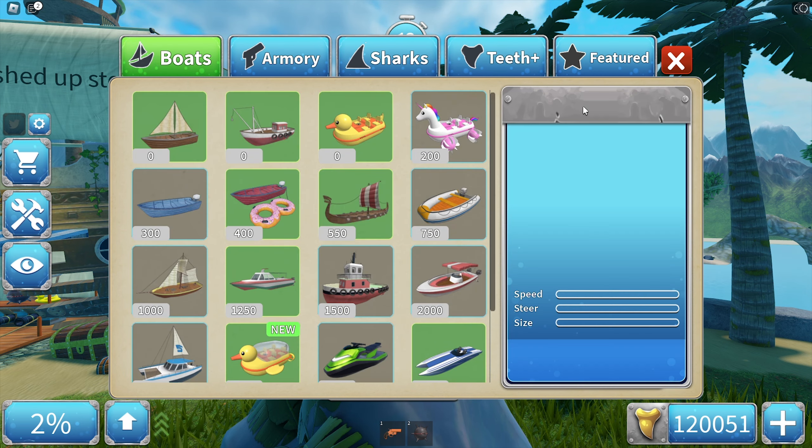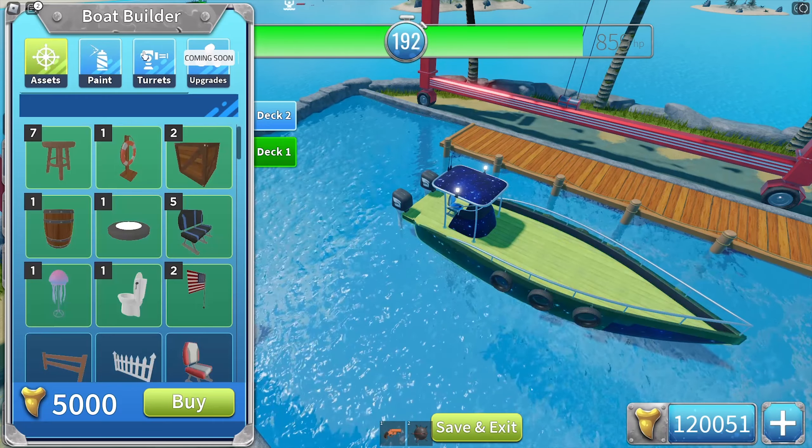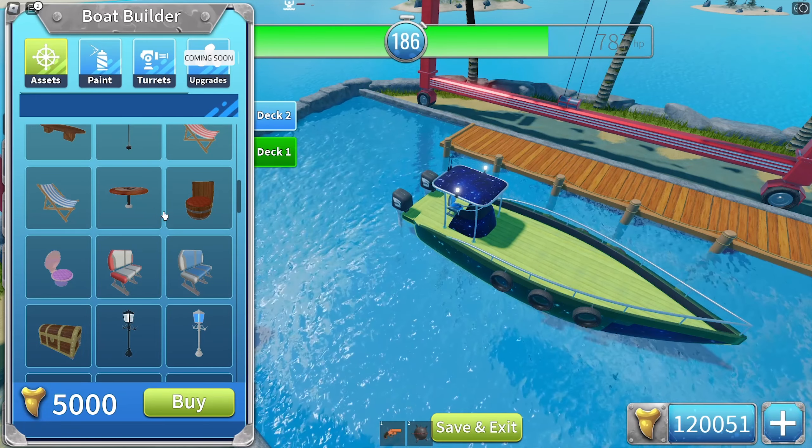Technically I'm wasting my teeth. For example, once I buy every single weapon I'll be able to review and compare them. Same with the sharks and boats. The only real thing I'm actually wasting teeth on is paint, because I'm not gonna use it. I might use one of these or like one boat, but this is ridiculous. All of the paints cost 35,000 shark teeth. For assets I might actually use some of them, so it's not that big of a waste, even though it is.